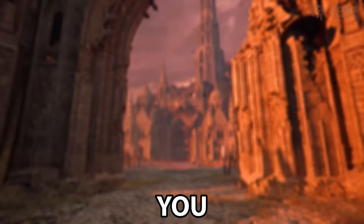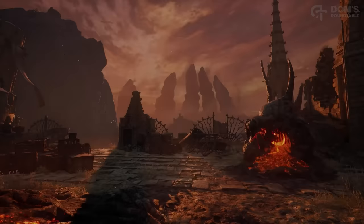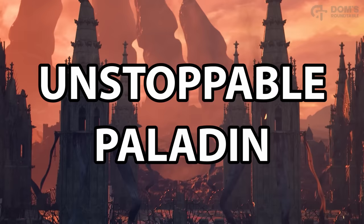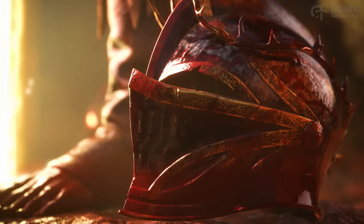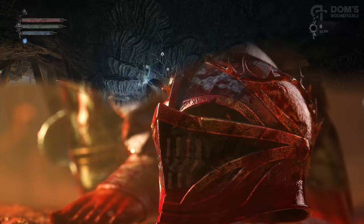This build makes you practically immortal. Any damage you take is immediately restored, and combine this with the fact that you can deal upwards of a thousand damage per hit. The most important item that brings this whole build together is obtainable as soon as you beat the first boss. Stick around as I talk you through how to become an unstoppable paladin, able to wield some of the most devastating spells in the game and manipulate your health to the point where you physically just can't take damage anymore.